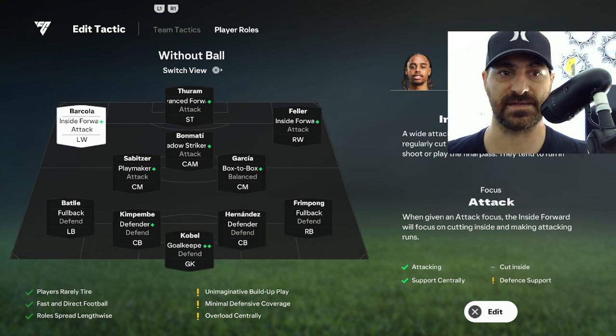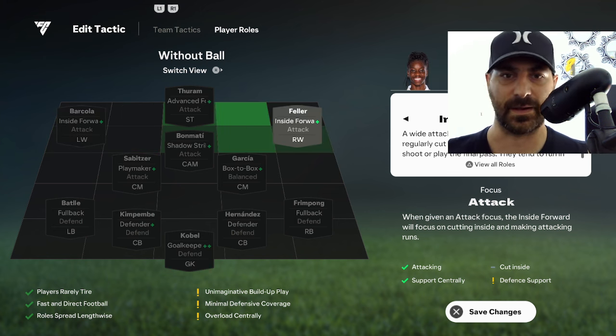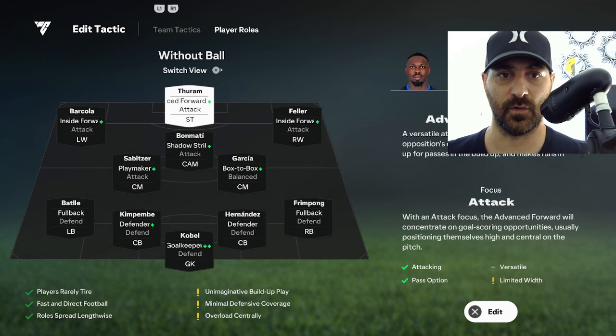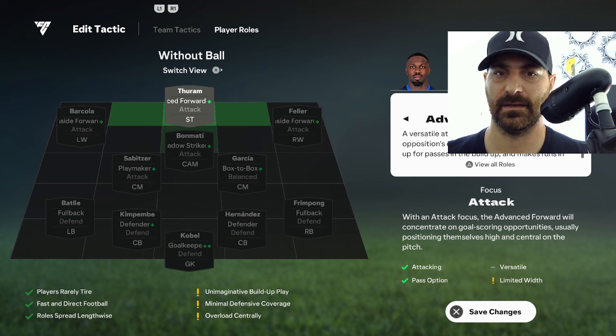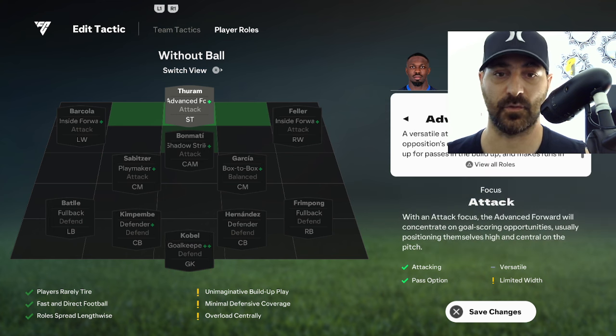For the 4-3-3 attacking, you want wingers that go inside. Both my wingers are on Inside Forward plus one — I don't have the plus two, but I recommend this because it gets them more involved like a striker. It looks like a 4-3-2-1 from last year, which was very powerful. For my striker I'm using a Target Man; some people like the Poacher. I'm not crazy about it but it is one of the good ones — it gets you in behind more often. Since I have counter as my built-up play they're already making those runs, so I have an Advanced Forward plus one, focusing on attack.